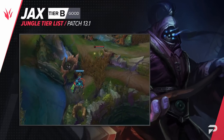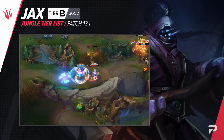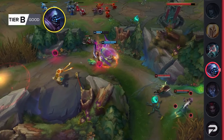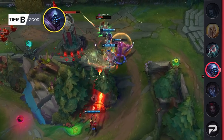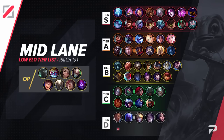Jax has actually been looking okay in the jungle lately, but you want to be careful about blind picking him. He does well against a lot of popular jungle matchups, but the rest of the enemy comp can be tough to play against. You should only lock him in when you see at least three or four of your opponents so you know you'll be able to play teamfights. With him being so situational, we'll be putting him in B tier.